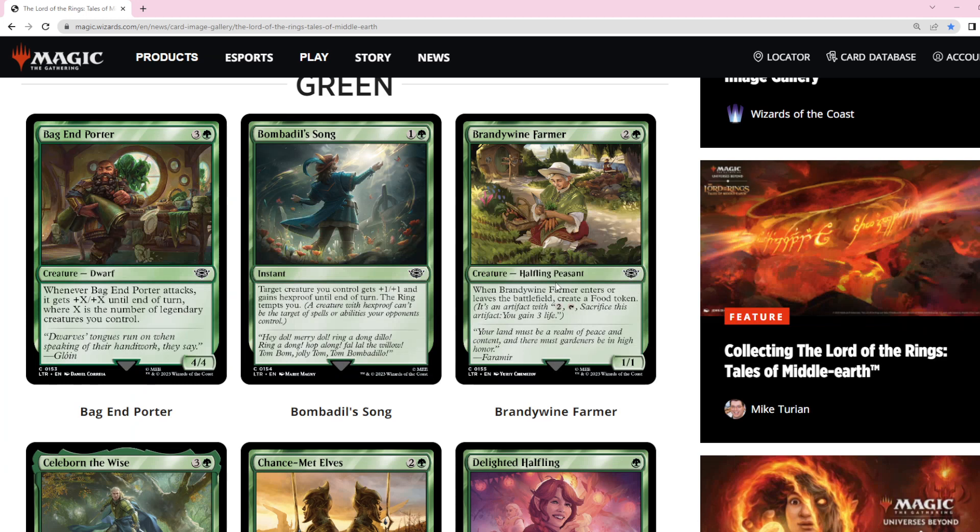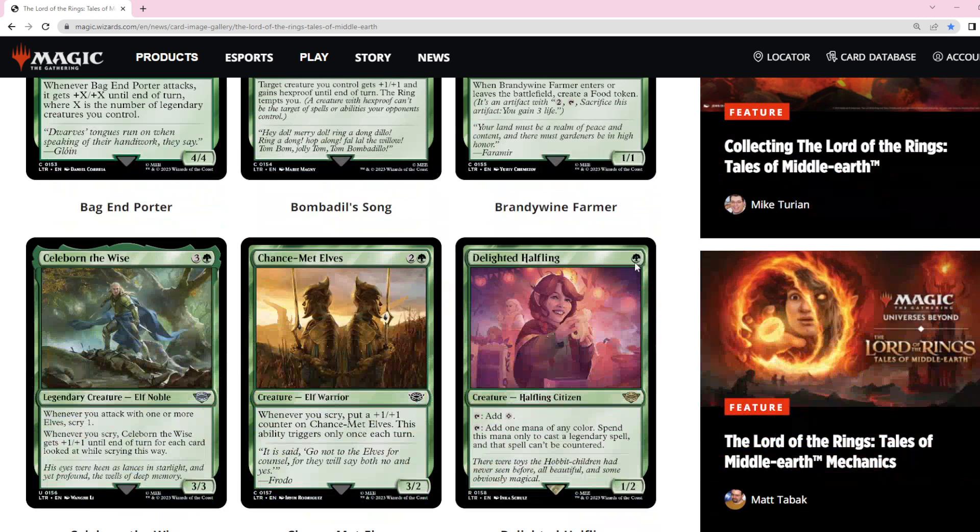Brandywine Farmer gives you a lot of food tokens. It may be okay with the cat deck — the recurring cat deck — but I think this one costs a little bit too much and doesn't give quite enough. Interestingly, it triggers when it leaves the battlefield, not just when it dies, so if you blink it you get two tokens every time. That's interesting, but I don't think there are enough food token payoffs yet.